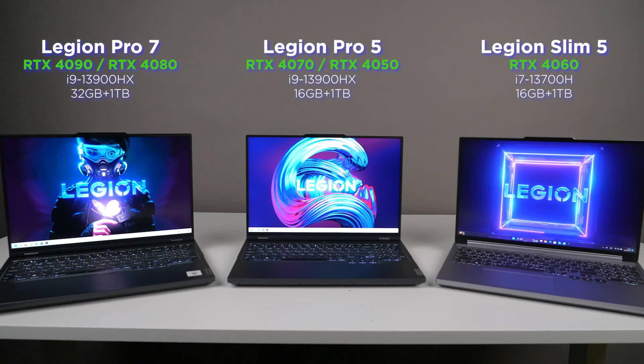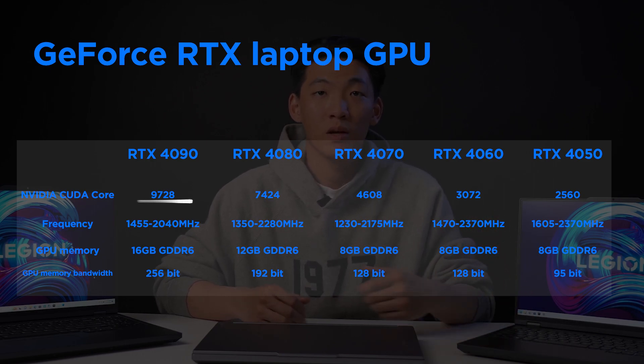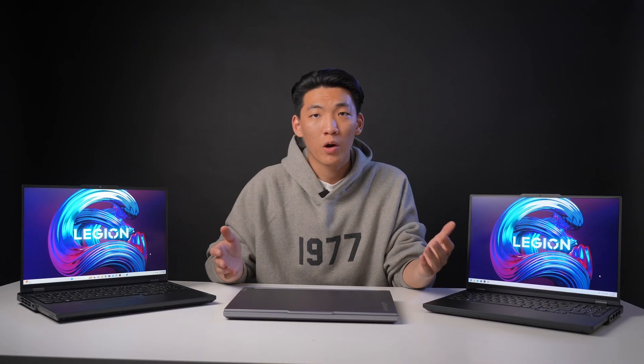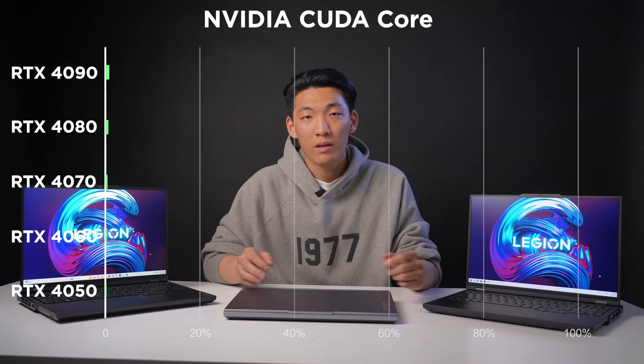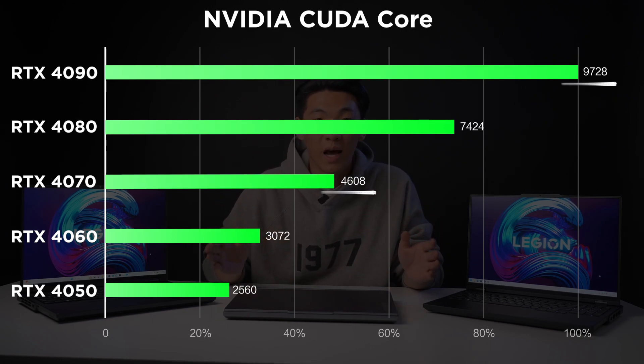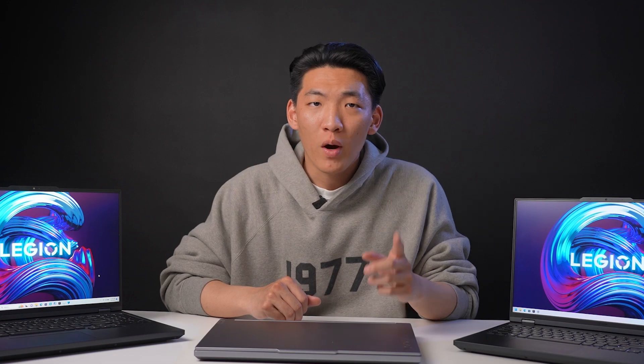Before we start playing the game, let's check out these 5 GPU core specs. As you can see, RTX 4090 CUDA cores are 9728, and down to 4050 they are only 2560. More CUDA cores increase parallelism, so GPUs can handle more threads at a time. In this case, RTX 4070 is barely half of the 4090, and 4060 is one third of it. Also, the GPU memory bandwidth decreases — this can be quite confusing when choosing the right graphics card.